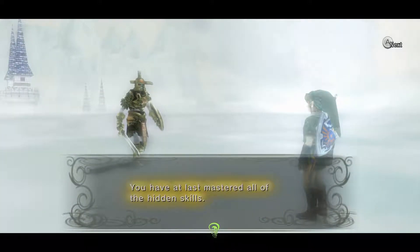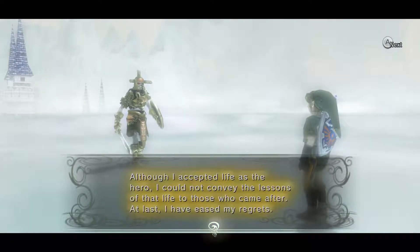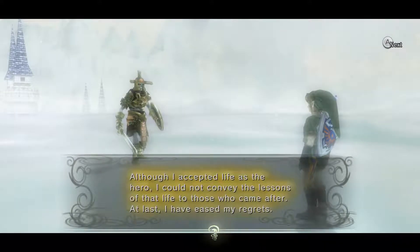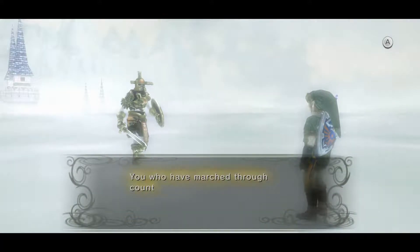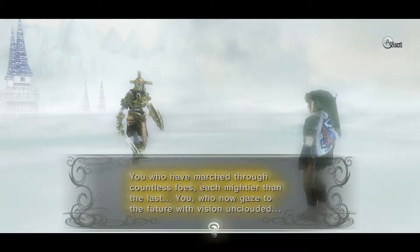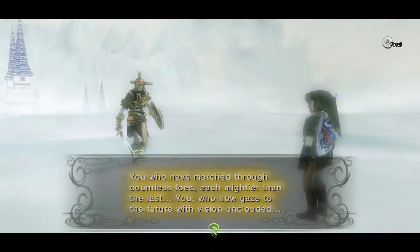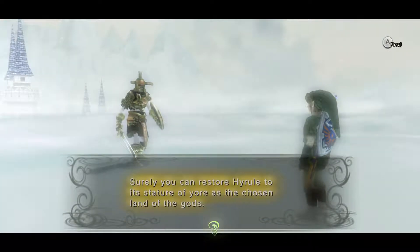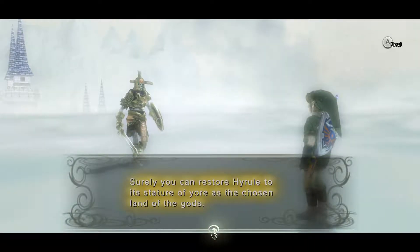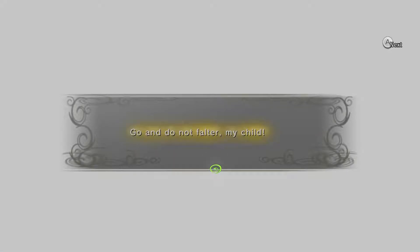Yay, the Great Spin! 'You have at last mastered all of the hidden skills. Although I could accept life as the hero, I could not convey the lessons of that life to those who came after — at last I have eased my regrets. You who have marched through countless foes each mightier than the last, you who now gaze to the future with vision unclouded — surely you can restore Hyrule to its statute of yore as the chosen land of the gods. Farewell. Go and do not falter, my child.'